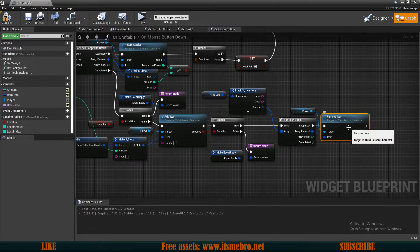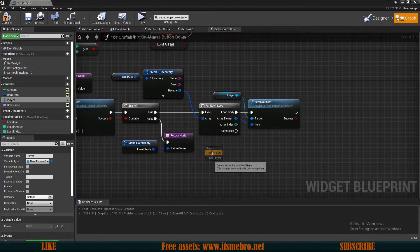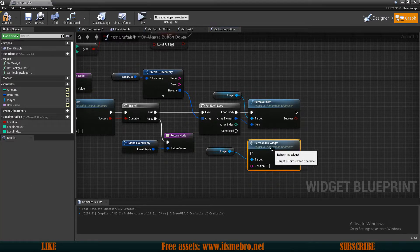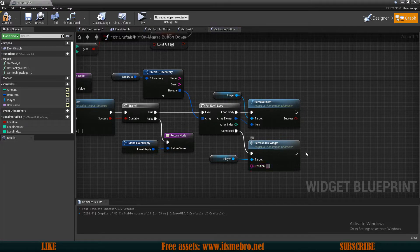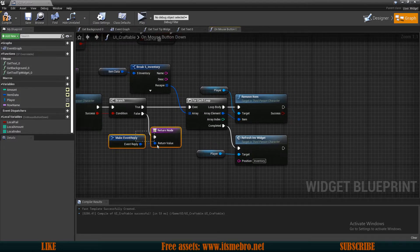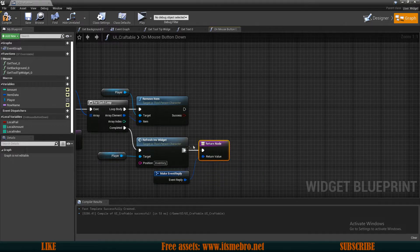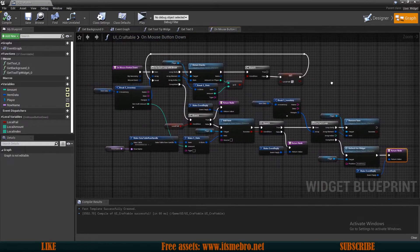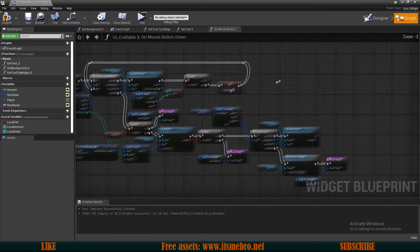The last thing left to do is refresh our widget. Drag in another reference to the character and run the 'refresh inventory widget' function, plugging it into the loop's completion. For the position, type in 'inventory'. Then add a return node at the end. That's everything needed for crafting to be fully functioning.